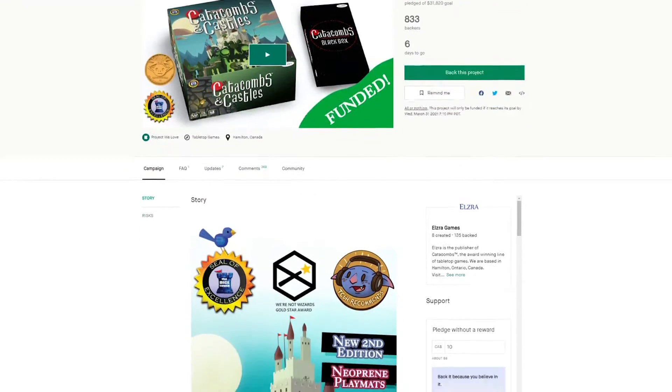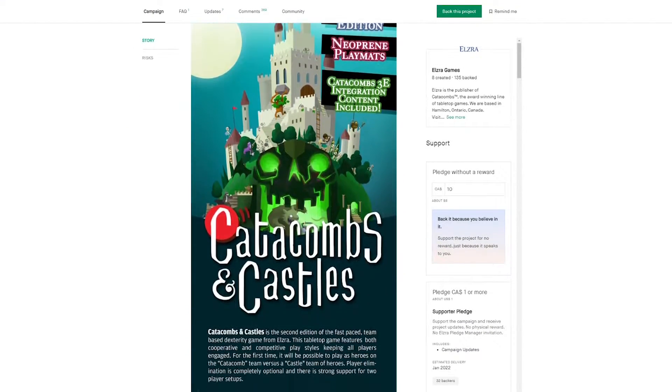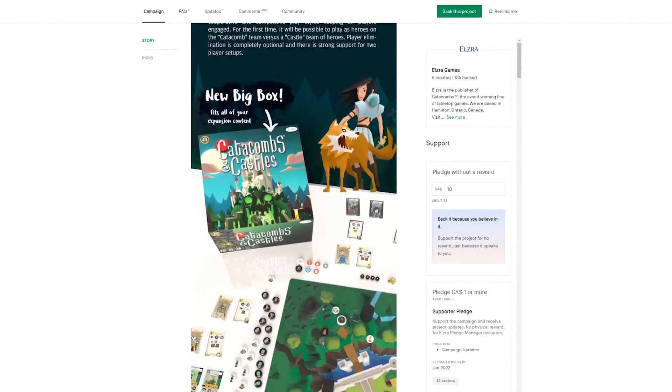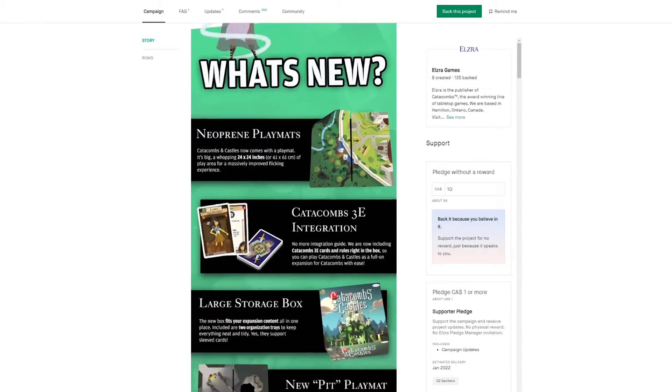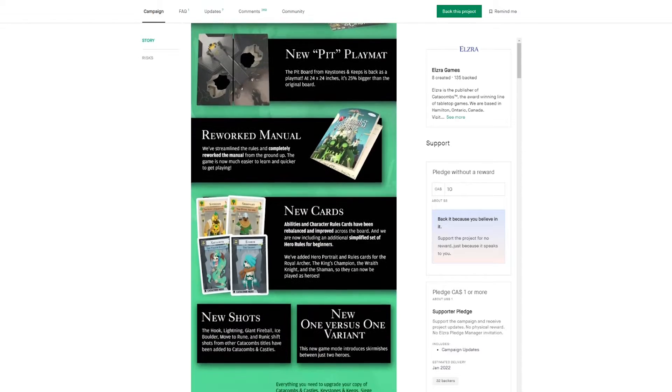At the time of this video being released, a 4-8 player sequel similar to Catacombs Conquest but slightly more advanced, Catacombs and Castles, is in the last few days of a Kickstarter campaign for its second edition.